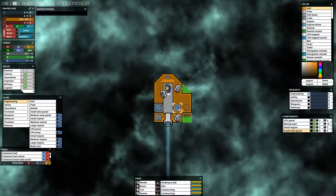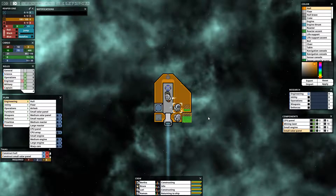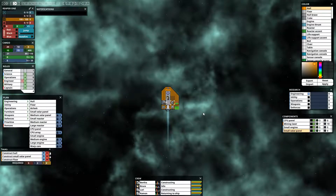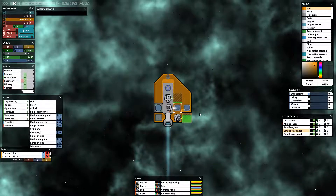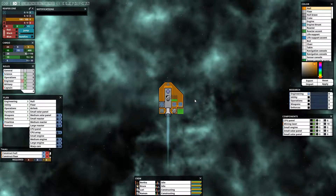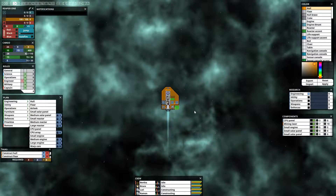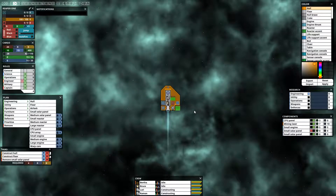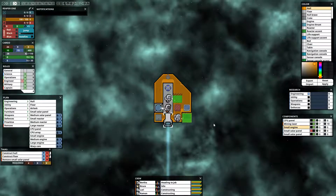We're going to put in some floor. We need to get two very important things built as quickly as we can, which is going to be water and food dispensers so people can eat. The asteroid field should be coming up fairly soon. We do have an engine component here.